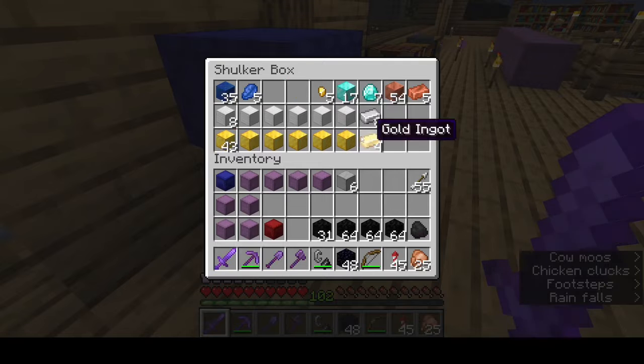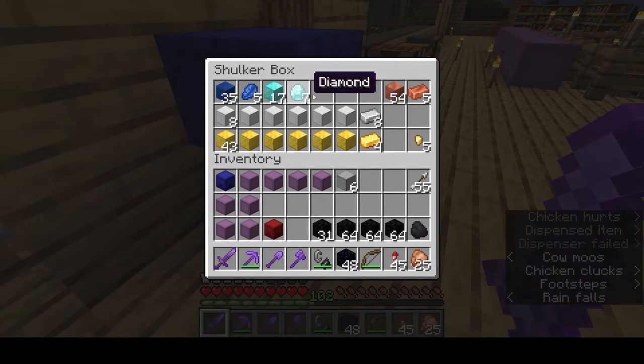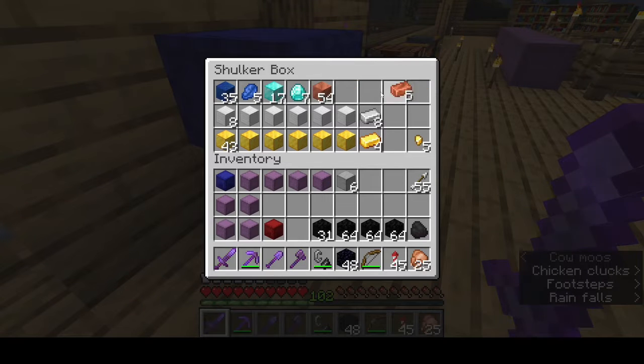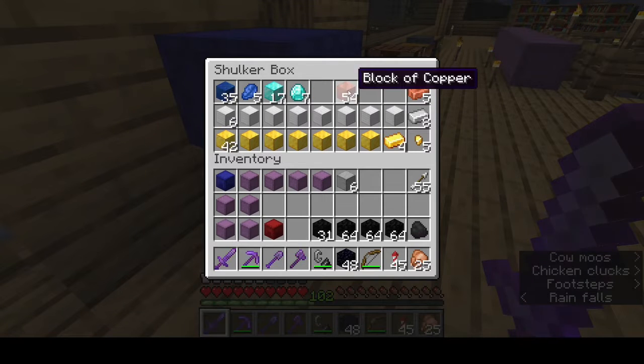Let's kind of set this up how I want it — two spots, two spots, and then let's move these over like so. These last two spots are going to be for netherite blocks eventually. My valuable chest is looking pretty bad — it is looking quite bad.